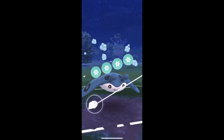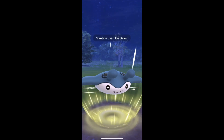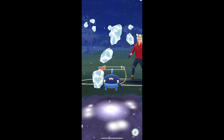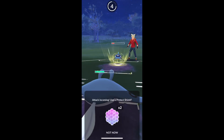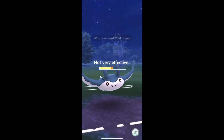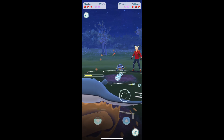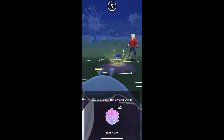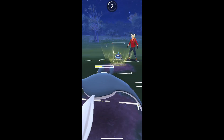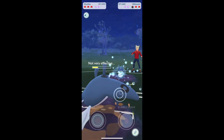Since we already Bubble Beamed it down, we can Ice Beam now. Let's see if it catches a shield — it does not. At this point we're gonna use our shield. It's just a Mud Bomb, because I counted the moves properly for once. Another Mud Bomb probably. There's the Mud Bomb — you can see it doesn't do a whole lot.